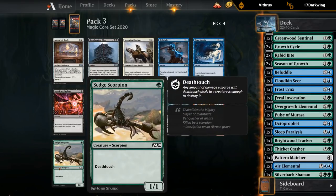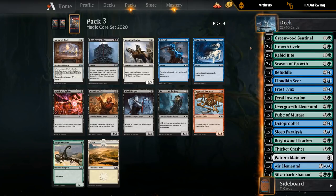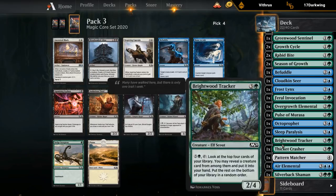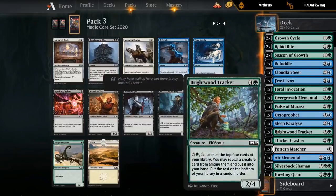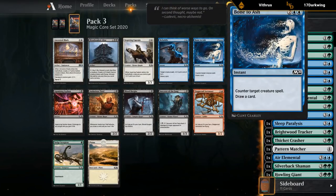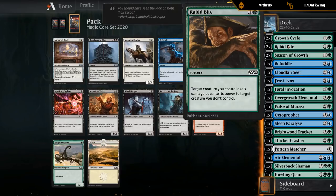Pack 3, pick 4: there's the Deathtouch Scorpion I was talking about. But Bone to Ash — not exactly what this deck wants, even though we do have a few instants we can keep up like Growth Cycle, Befuddle, and the Tracker's ability. We could potentially disguise Bone to Ash or use the mana effectively if the opponent doesn't play into it. But I think Scorpion just has too much going for it, given these two Rabbit Bites we have in our deck.